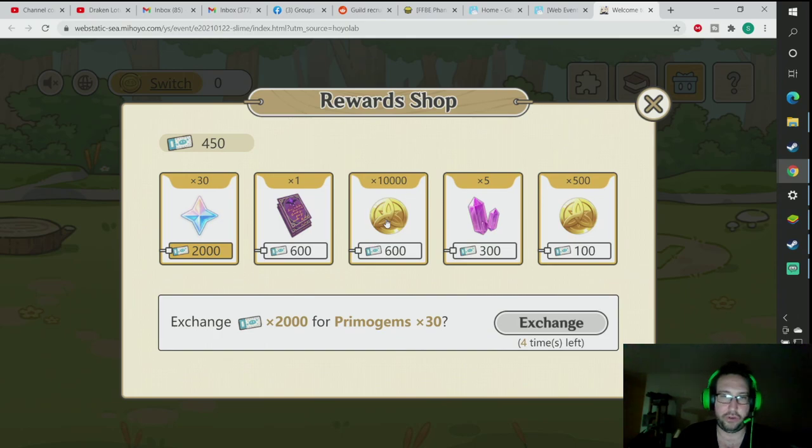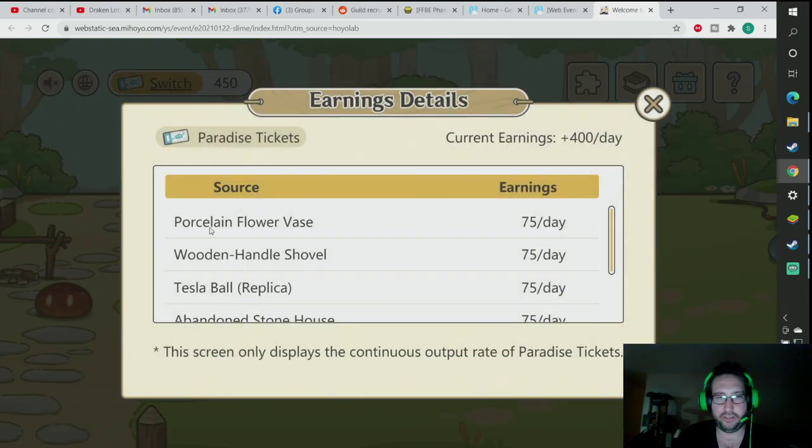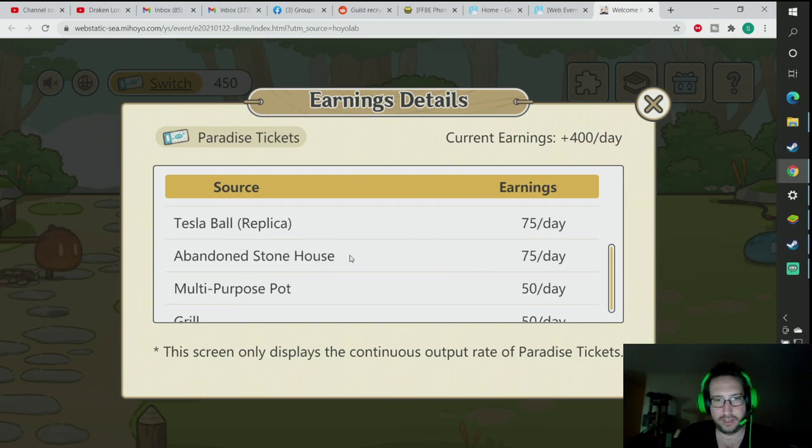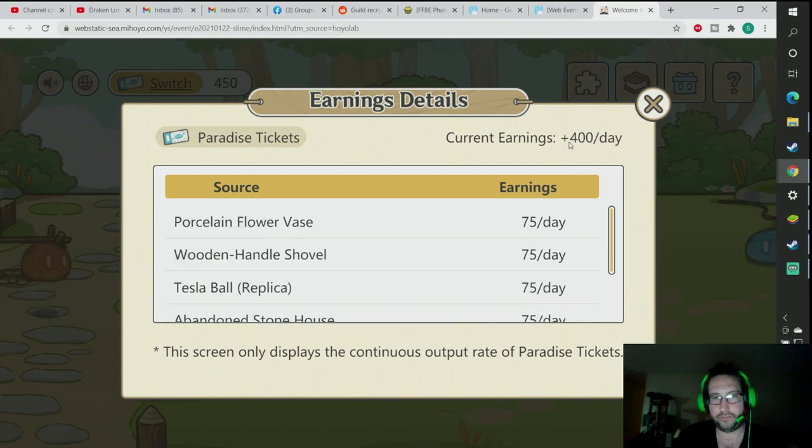I'll probably end up buying a Holdemora. Definitely focus on getting these first, just in case there isn't enough tickets to go around. If I click on it, it tells you how many you're getting each day — you get 75 a day for one of these decorations, the shovel, and the multi-purpose pot is one you just buy first thing in the tutorial. So right now, day one, I get 400 tickets. That'll start tomorrow, so I'll get 400 tickets to start tomorrow, and then I'll have more decorations to buy so I'll get more tickets the next day after that.